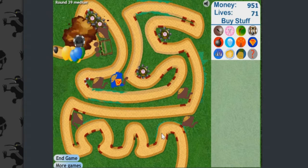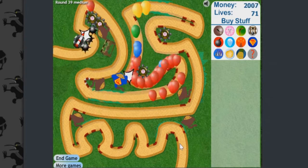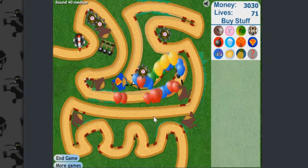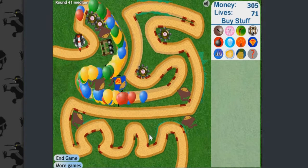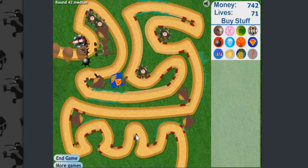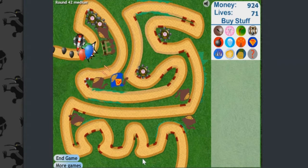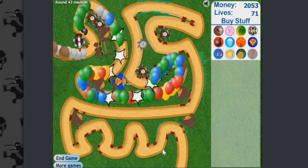We also have the Super Monkey, which is actually obtainable in this game unlike in Bloons Tower Defense 2. In BTD2 you could only upgrade the Super Monkey up to Laser Vision, but in this game you can upgrade it further to Plasma Vision, which is so much better and more effective. Here's the Super Monkey in action — you can actually use him and he's pretty cool.